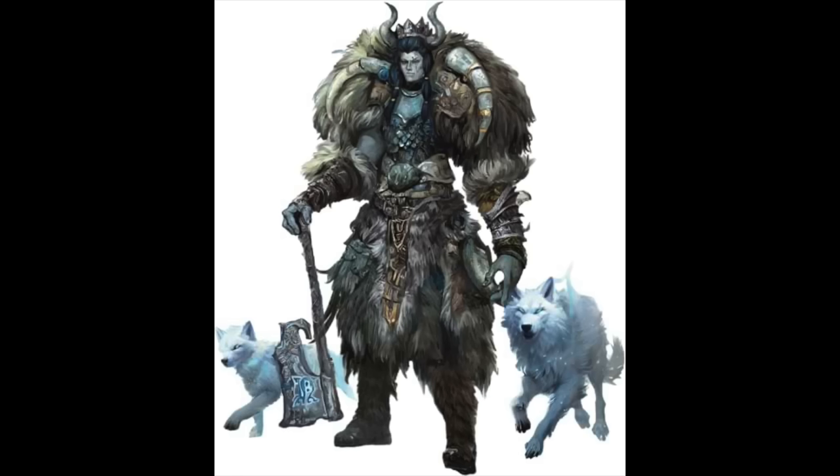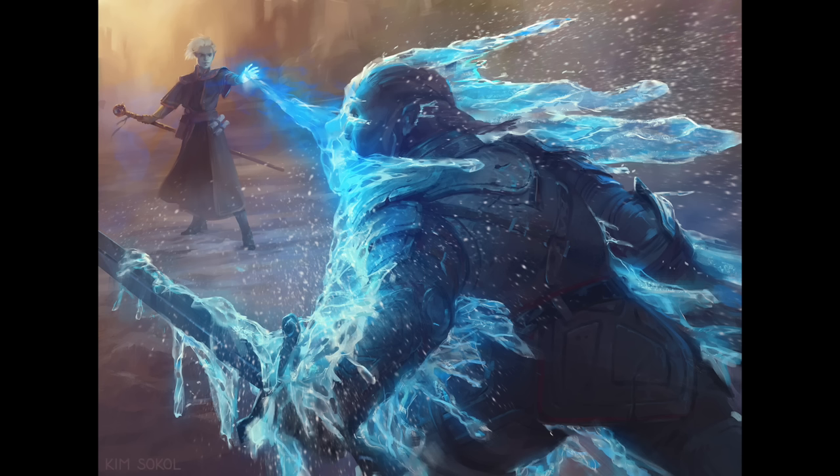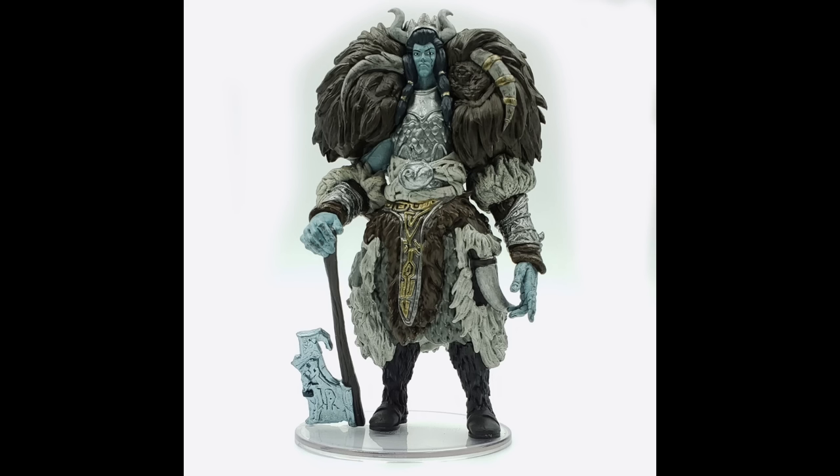The Ice Shaper wields a great axe, which I believe has a damage typo — it's showing d10s instead of d12s for the slashing damage — and of course it also deals mysterious cold damage. It has a freezing ray that's a ranged spell attack dealing cold damage and restraining the target. It can create wolves out of ice with the same stats as winter wolves, and as a reaction it can cover itself with ice armor to block an attack, after which the ice shatters in a short-range burst of cold damage. Like with the Hill Giant Avalancher, the Ice Shaper is noted with a character class — this time Cleric — but it doesn't actually have any Cleric features or any spells at all, so I'm puzzled by what this is supposed to mean.